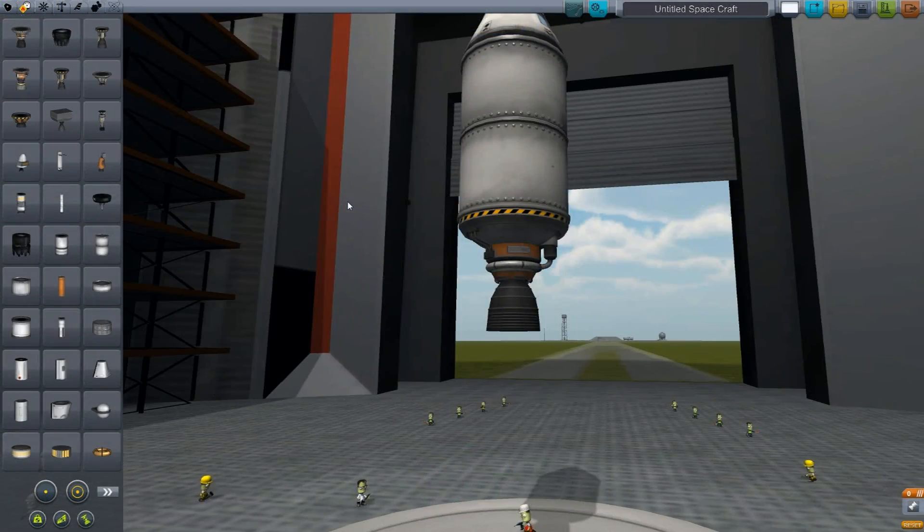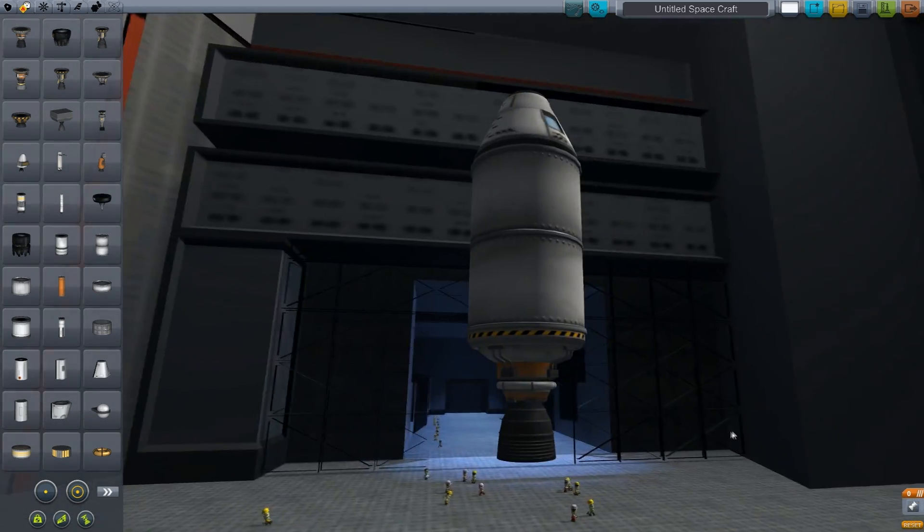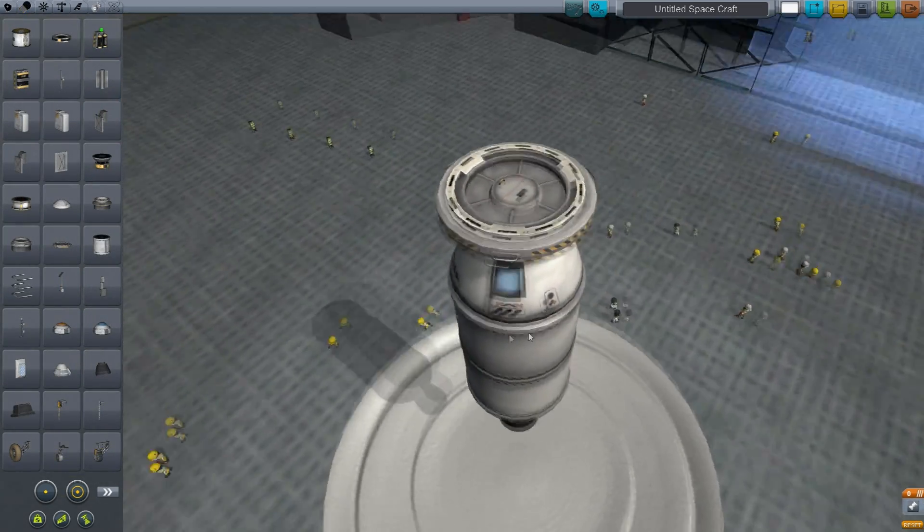Also, we have another new large engine, which is somewhat akin to the Mainsail, designed for space travel, and also we have a large docking port to cut down on wobble on larger constructions.